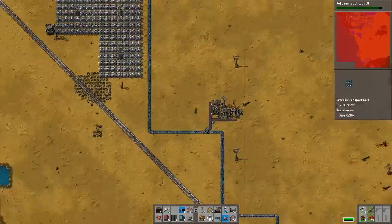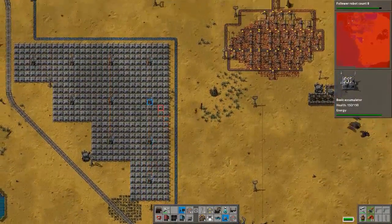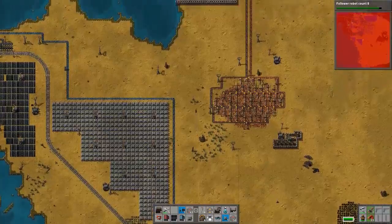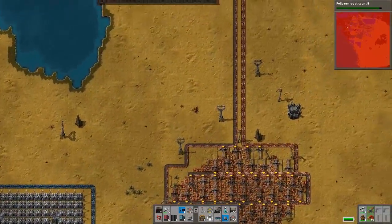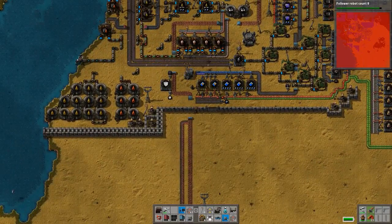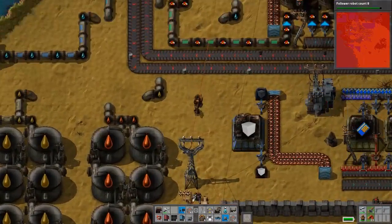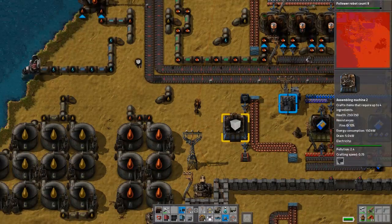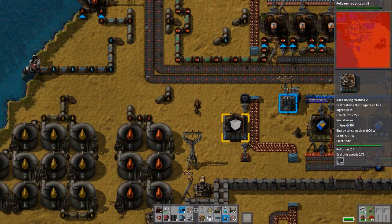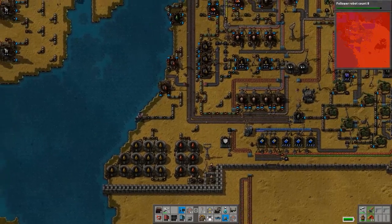You guys set up arms — there's three buildings making low density structures. One of them's feeding into an active provider chest, one into a passive provider chest, and the other one's feeding into a requester chest. As you can imagine that's a weird trio of things for it to be feeding into. I don't think I made this assembling machine so I'm confused about its presence.